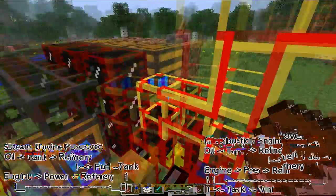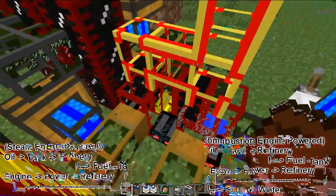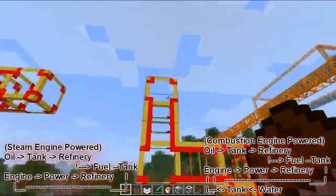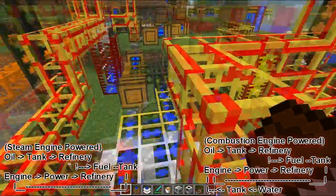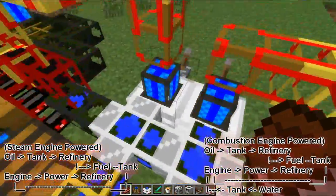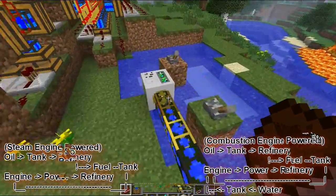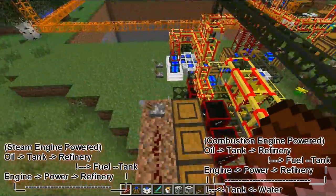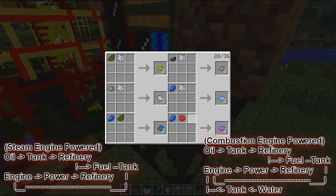Now what else do you need? Power. Don't worry about the water or fuel — it's not necessary, only oil. You need crude oil to make more fuel. So we'll need power. What do you get power from? Combustion engines. If you don't have any fuel to fuel the combustion engines yet, you can always use a steam engine — like we used before. If you can't remember, go check out my other video.